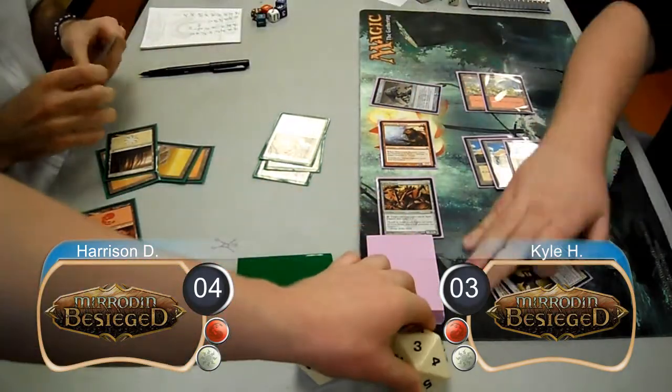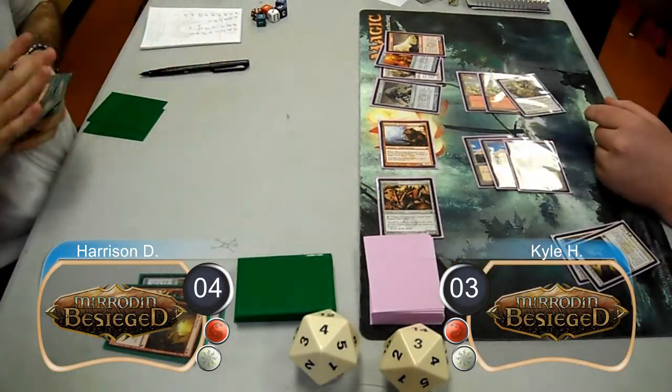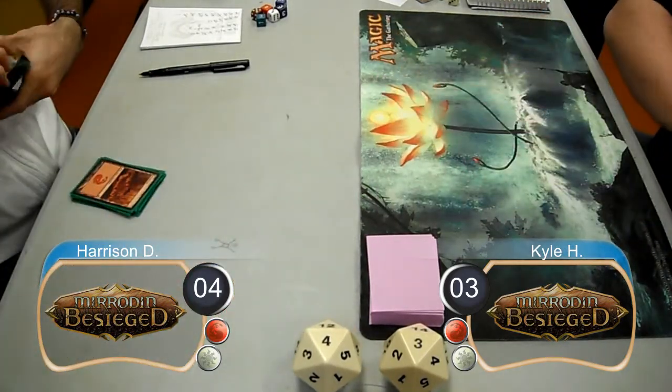Harrison did this because he thought Kyle was still at 6 life. However, once he realized he wasn't, he knew that he was dead next turn, so he scooped to Kyle, giving him the game and the match, making Kyle the winner of the Mirrodin Besieged pre-release.